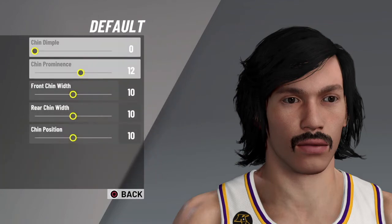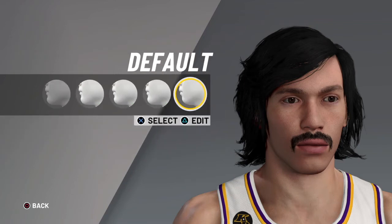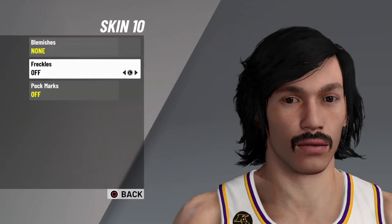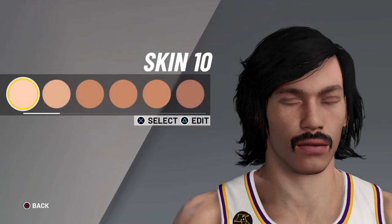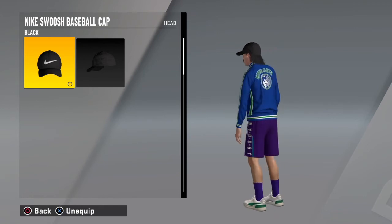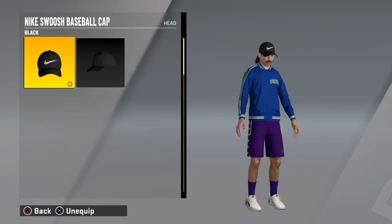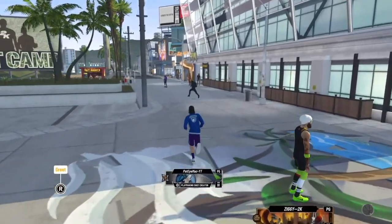Chin, you want to go 0, 12, 10, 10, 10. You could fix up the eyes a bit, make them look more bogan, but I reckon it's good how it is. Now for skin, you go skin 10. Or you can go skin 11 if you want him to be real pale, but I'm sticking with skin 10. Then you want to put on a hat — just look how good he looks with a hat. He's literally got like a mullet now and he's just such a bogan. He looks like a complete bogan. So make sure you get that hat, that is what's going to make it good.